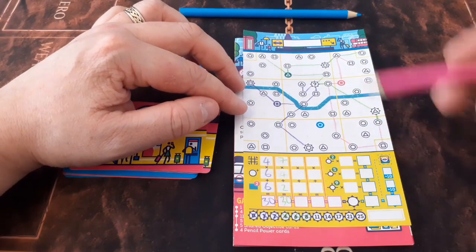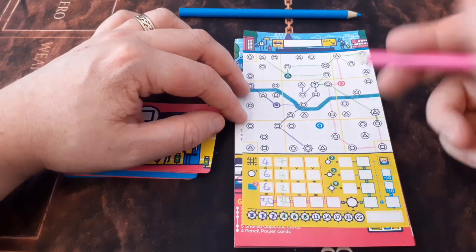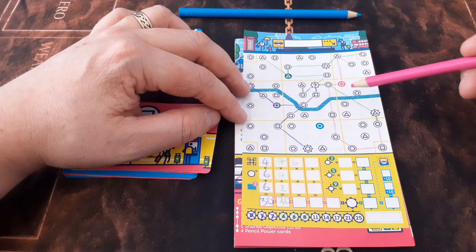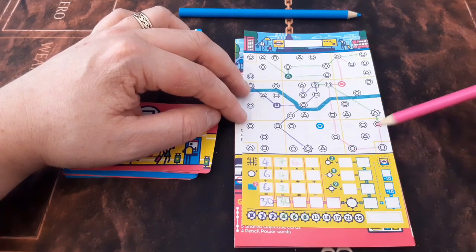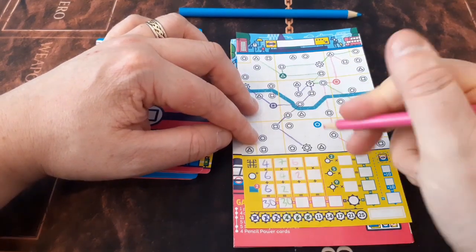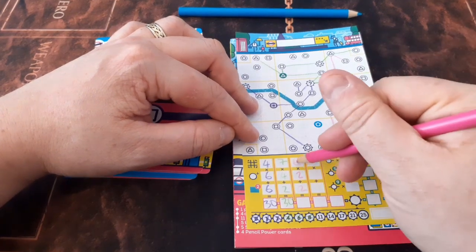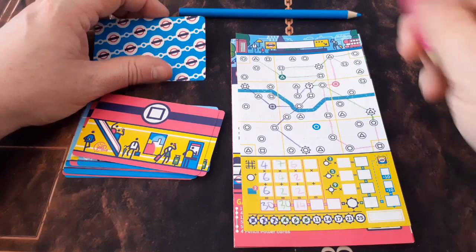We check the districts traveled through — one, two, three, four, five, six districts. We see what we've got the most stops in: one in there, two in there, two in here, two in there — so it's just two. We've crossed the Thames once, so we get two points for that. So we've got 14 points — a little less fruitful on that one. But we've got one more to go.